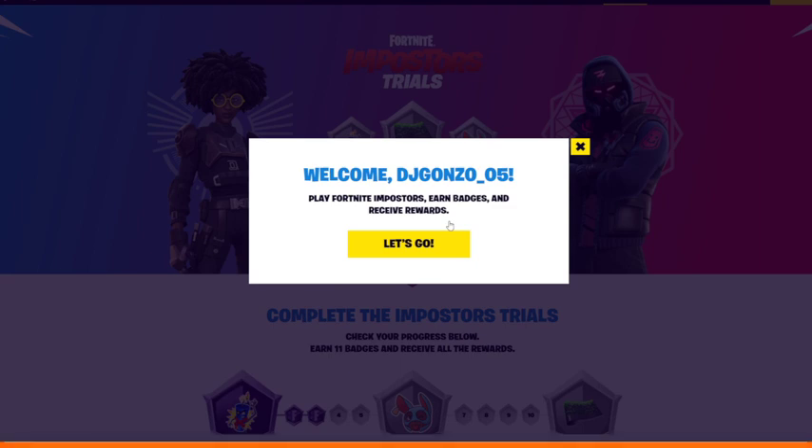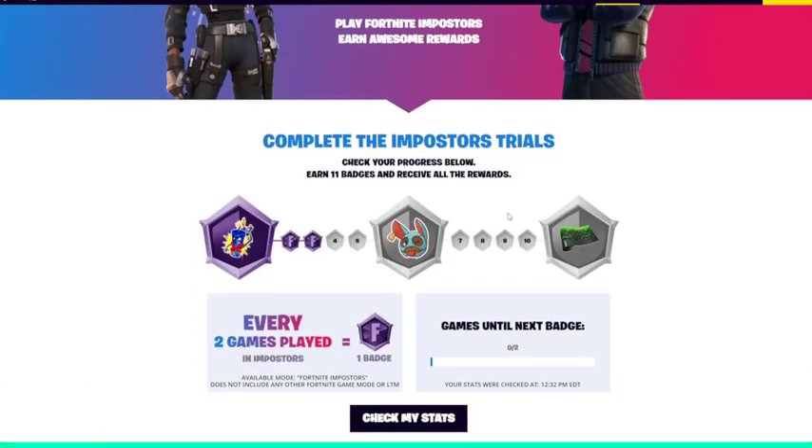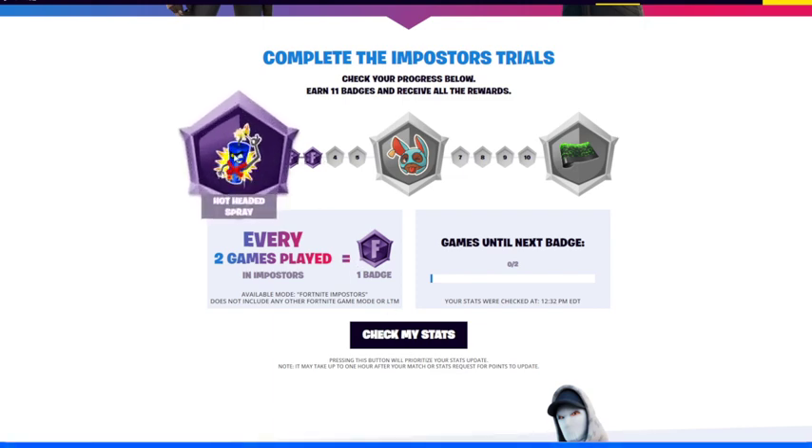Okay, check this out — on here you'll be able to log in to your Epic Games account, and then once inside you hit 'Let's Go.' There are different trials you can complete to get different things.